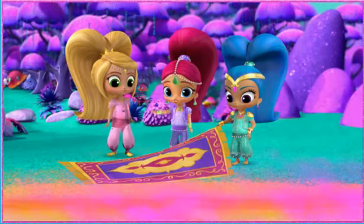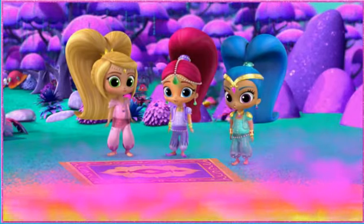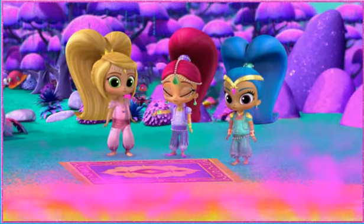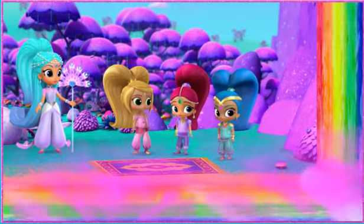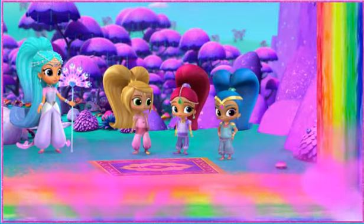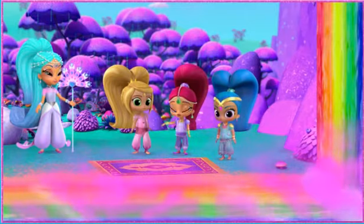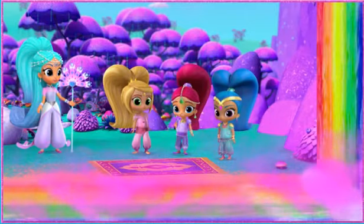Oh no! Our flying carpet won't fly! That's not good! It's like there's no more flying in Zara Mae Falls! Maybe it has something to do with that weird purple mist coming from the falls! What in the genie world? Look at the water! All the other colors are there, but no purple! It must have turned into this purple mist! Princess Samira says anything the purple mist touches can't fly anymore!